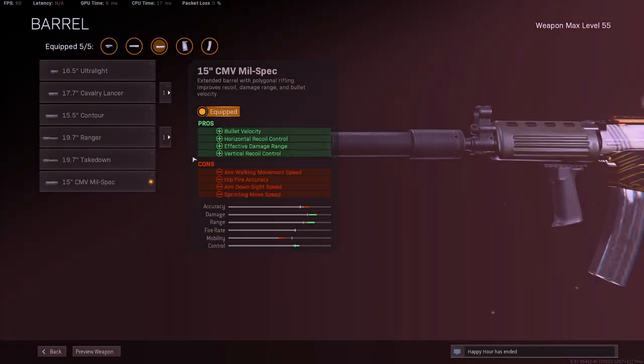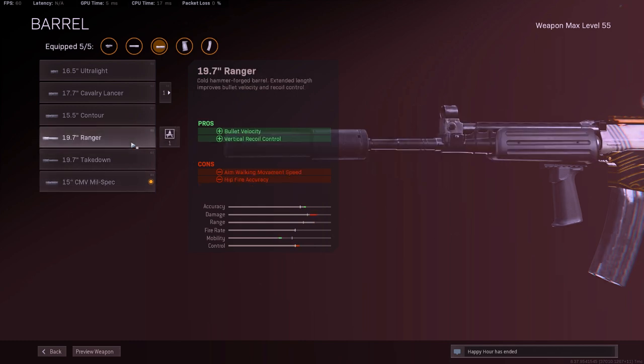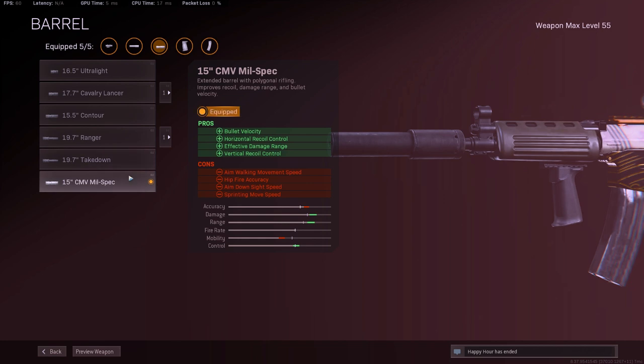For the barrel, I'm running the CMV Mil-Spec just because even though the recoil for the Krig-6 is actually really easy, it does have more side-to-side or horizontal recoil than the Pharah. That's why I'm running this instead of the Ranger. The Ranger does help with vertical recoil, but the vertical recoil is pretty easy — it's the horizontal that you should worry about. I definitely recommend you guys try the CMV instead of the Ranger.